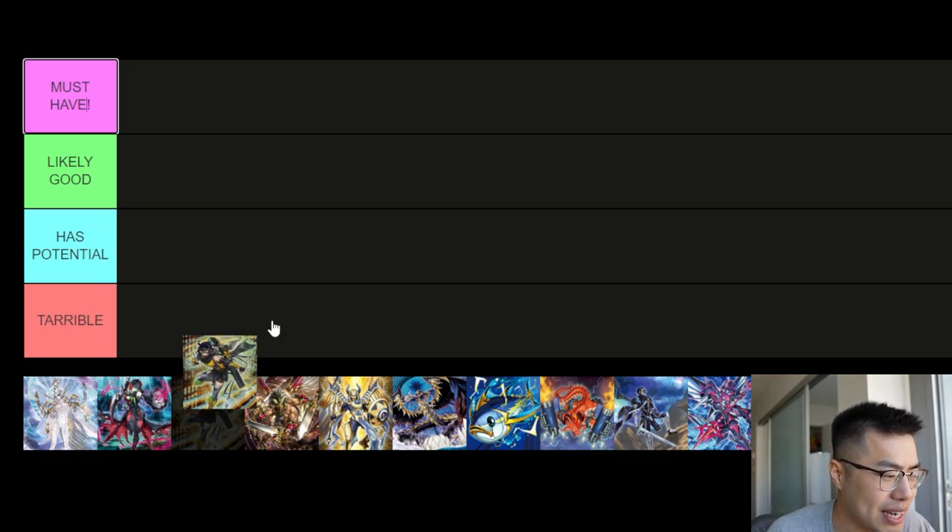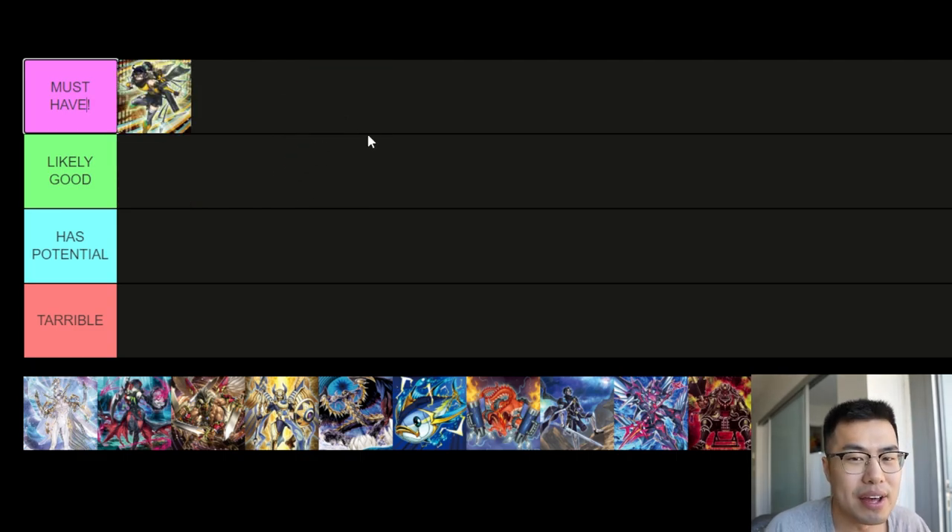SP Little Knight is a must-have — everyone already knows this. It does a lot more than what the card text says. In tandem with IP Masquerena, it can banish from the graveyard or the field as removal, which is just nuts. It's a generic Link 2, and even without using a Link, Fusion, XYZ, or Synchro monster to make it, you can still use the banish effect.